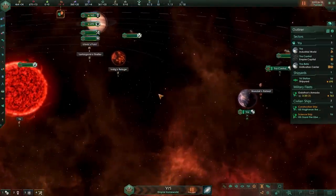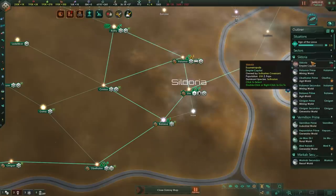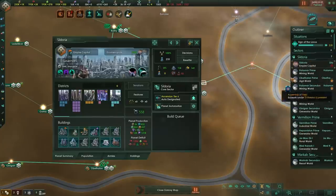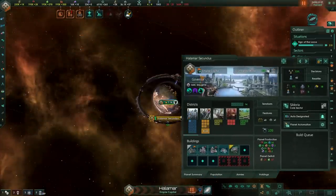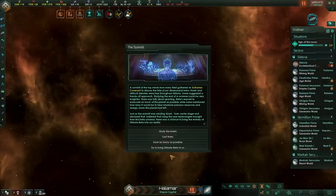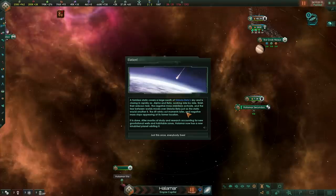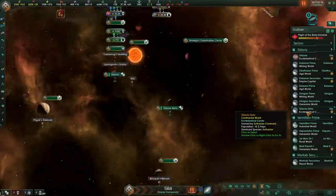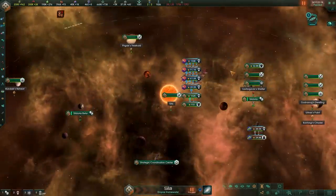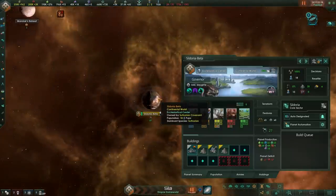The final test: if we change our capital to a different world, will the event duplicate that new capital instead of our original homeworld? Our capital is still Doria. Let's change it to a size 25 world and move the capital there. We trigger the event — elation! Let's see if it duplicates our capital or our homeworld. Looking around... it looks like it duplicated our homeworld, not the moved capital. That's actually a bit of a surprise.